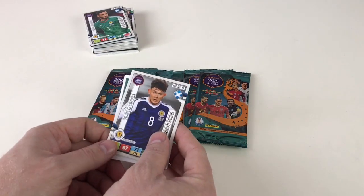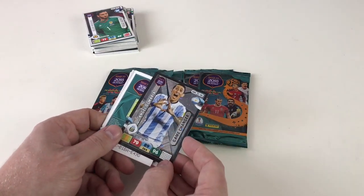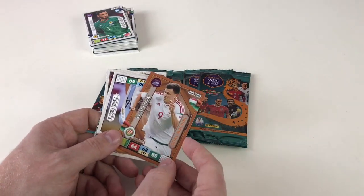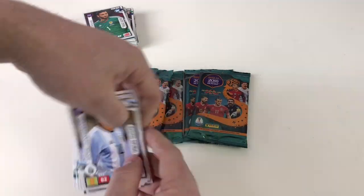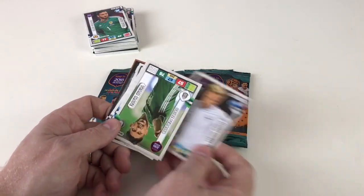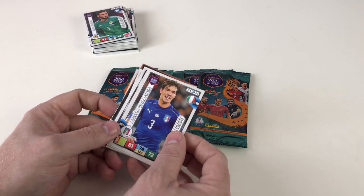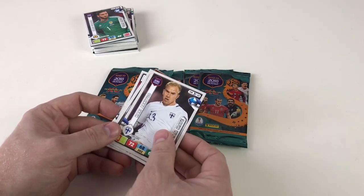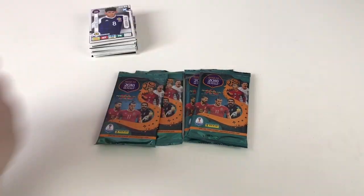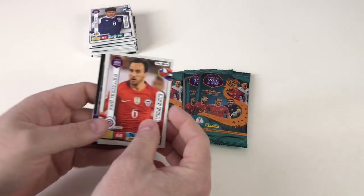Come on, let's get someone special! Oliver Burke, Piotr Zielinski, Angel Di Maria as a game changer — awesome card! And Adama Traoré goal machine again — we got two of him now, so he's a swap. We'll do some trades on these. Also Javier Mascherano, Artur Jedrzejczyk, Oribe Peralta, Alessio Romagnoli, Ceri Carvalho, and Oliver Burke again. If you want to do any trades, find us on Facebook, Instagram, or Twitter — just search 'Collector Daddy'.